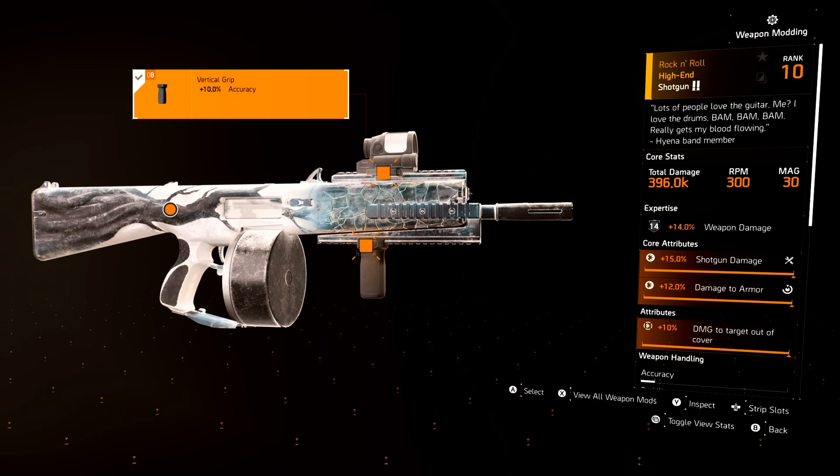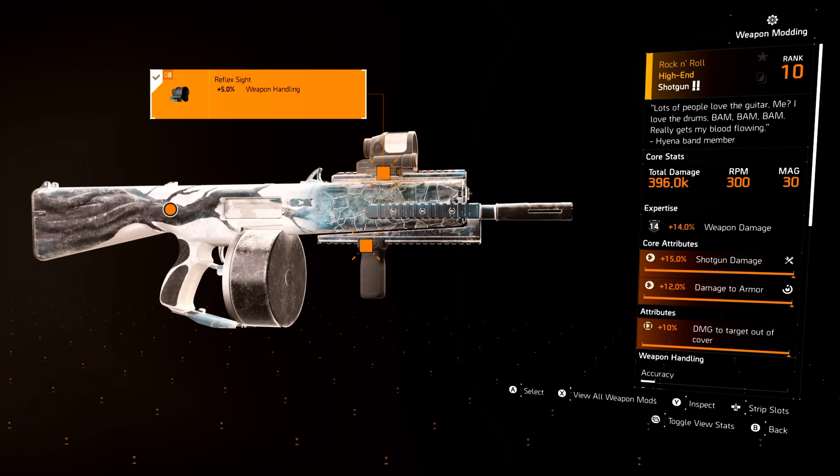For the Rock and Roll, same strategy — I'm just trying to get stacks up as fast as possible, so weapon handling and accuracy is a must. With shotguns you want accuracy so you get all of those pellets in the same spot, which gets your stacks up quicker. If you go all crit, you'll still get your stacks up fast, it's just you won't be reloading as fast and it won't be as centered.